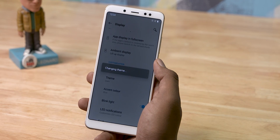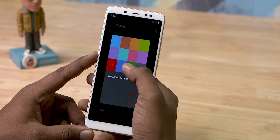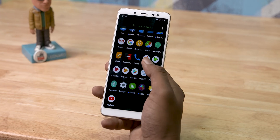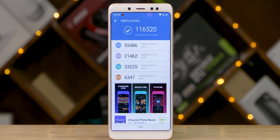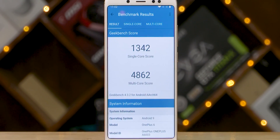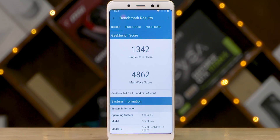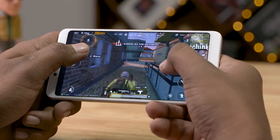One of the main draws of OxygenOS is its fast and fluid interface, and we decided to test that out by running some benchmarks. With a score of 116K, the Redmi Note 5 Pro did impress — it's amazing just how much performance a custom ROM can get out of a device. After this we tried some PUBG, and the performance there too was really smooth.